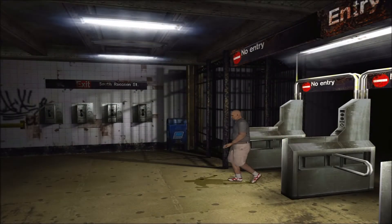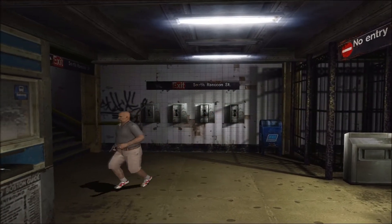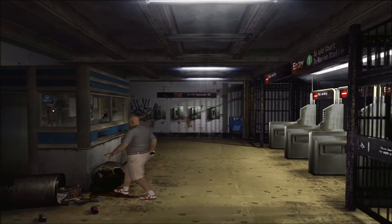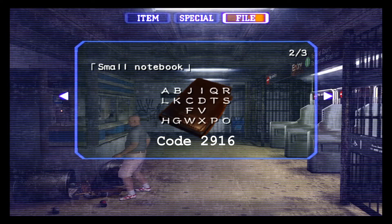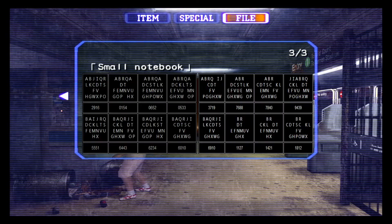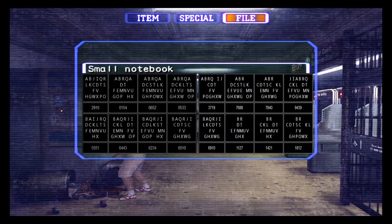Explorez le côté est des guichets en passant le portic. Examinez la poubelle pour trouver le petit carnet de notes qui contient un code à découvrir, toujours 29-16 en mode solo. Les autres possibilités aléatoires concernent uniquement le jeu en réseau.